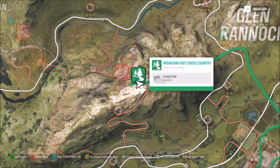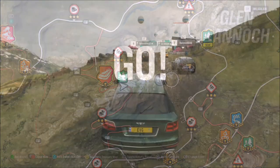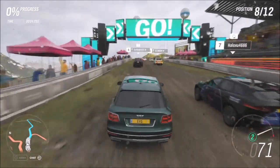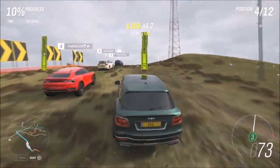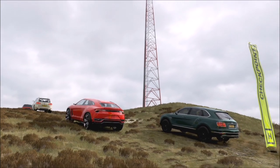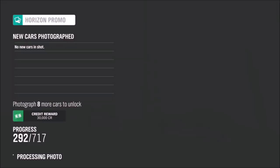There is a cross country race called Mountain Foot Cross Country. The route goes straight past the mast, which is perfect because it means you can get a photo with other AI cars and your car during a race. I'm going to skip through the start of the race — you can do it on whatever difficulty in whatever car. There is a checkpoint literally right next to the mast, and all you have to do is go into photo mode and make sure you've got your car and another AI driver car in the photo.